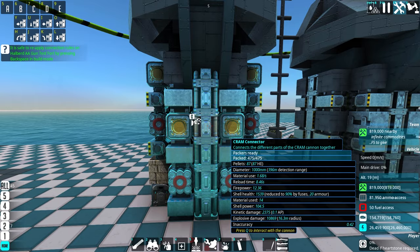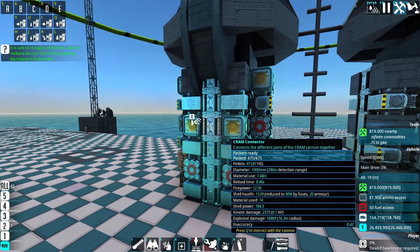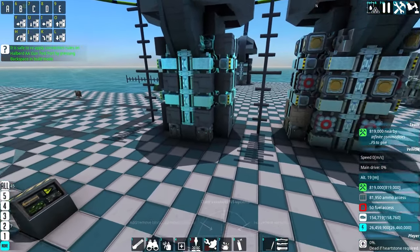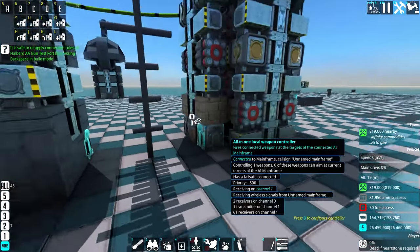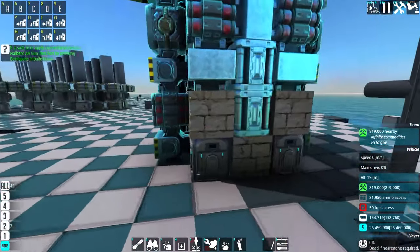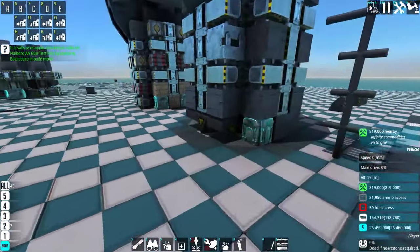I did manage to actually reduce the reload time from 9.53 seconds down to 8.46. Interestingly, the gauge increasers I found were actually worse with this version, so it's now reduced from 1100 millimeters to just 1000 millimeters. If I look on the back side, I've also gotten rid of some of the local weapon controllers in favor of more pellets. And on the side, I've got the stone and weapon controller zigzag, and that's for a little bit of EMP reduction. I still have four weapon controllers, just laid out slightly differently.